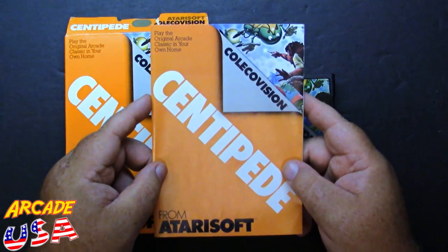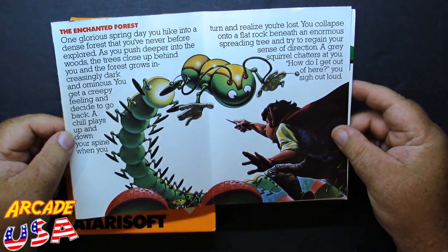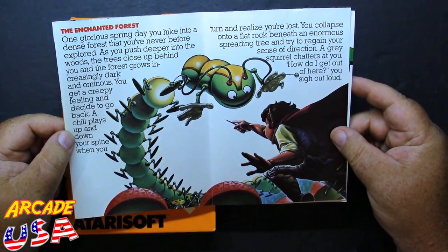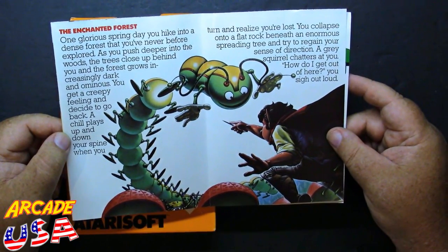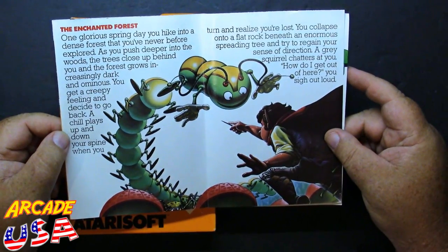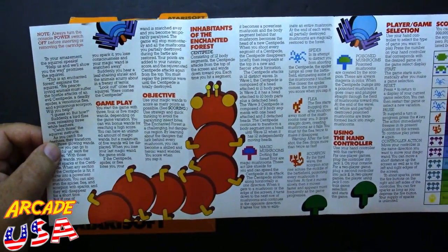And of course we have a nice little instruction manual — looks just like the box, and it is full color. 'The Enchanted Forest: One glorious spring day, you hike into a dense forest that you've never explored. As you push deeper into the woods, the trees close up behind you, and the forest grows increasingly dark and ominous. You get a creepy feeling and decide to go back. A chill plays up and down your spine when you turn and realize you're lost!' I love it when they put stories with these games. We have a nice full color manual.